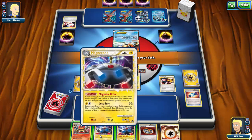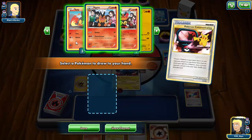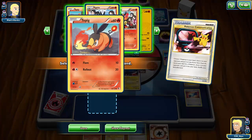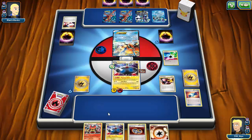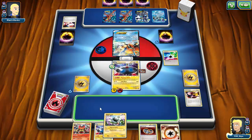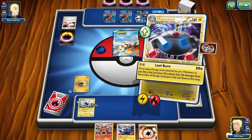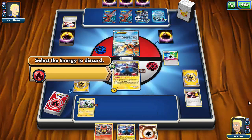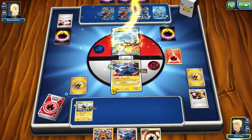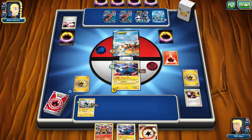I'm going to Peacom away a Magnezone to grab another Magnemite for draw power. I think Emboar can wait — my opponent has a hand of three cards and I'm not too worried about that. Let's play that Magnemite down. I'll go ahead and Lost Burn one energy — it won't do much, but I can Lost Burn for two next turn to knock out the Keldeo.